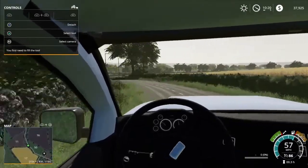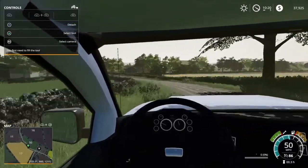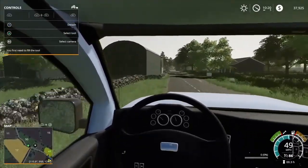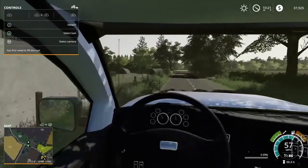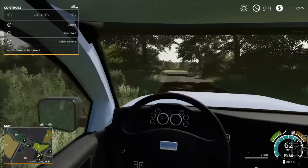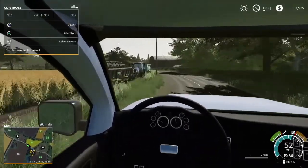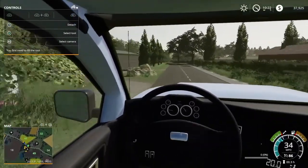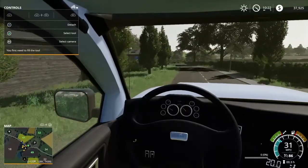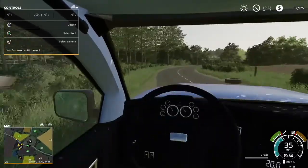I really hate that on PC you can use cheats to get rid of the HUD — you can't get rid of the money display but you can get rid of other things. Whoops, cutting into a different lane — that's kind of how that happened. The brakes are actually realistic and I really like that on this truck.